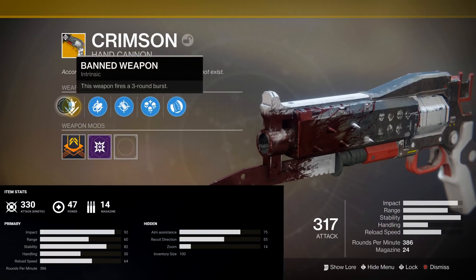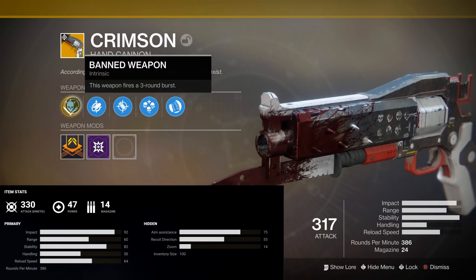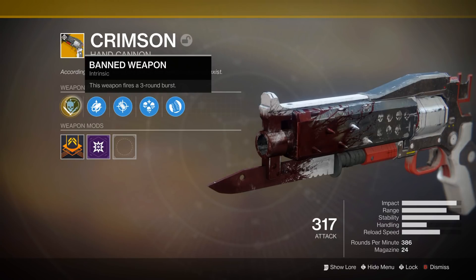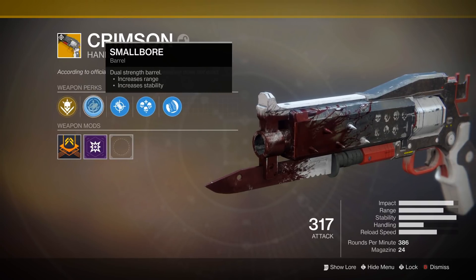This weapon's intrinsic perk is called Banned Weapon, where it fires a three round burst. That's right, this gun is actually kind of like a pulse hand cannon. It fires a three round burst rather than a single shot, making it unique from every other hand cannon in the history of Destiny.